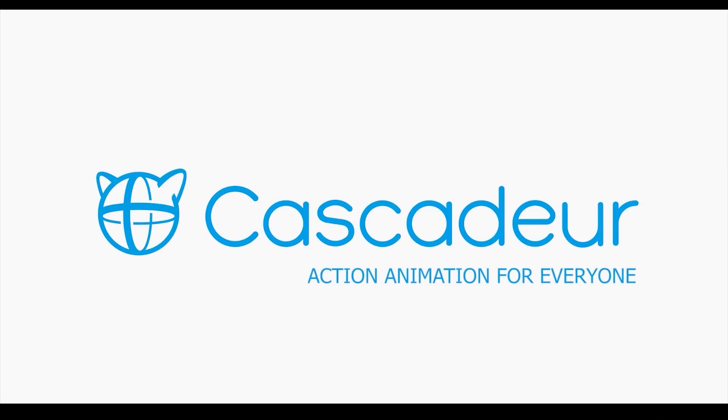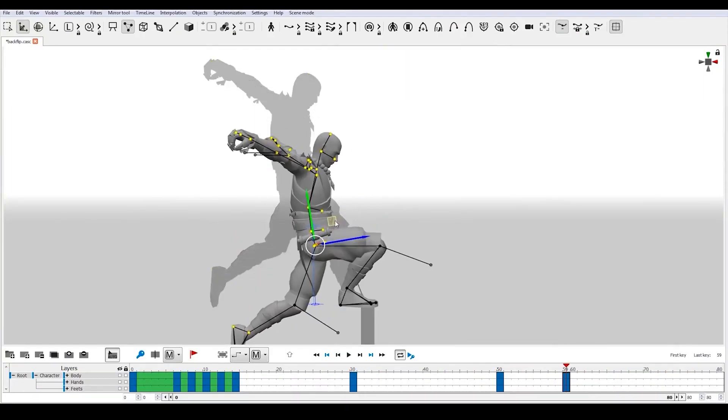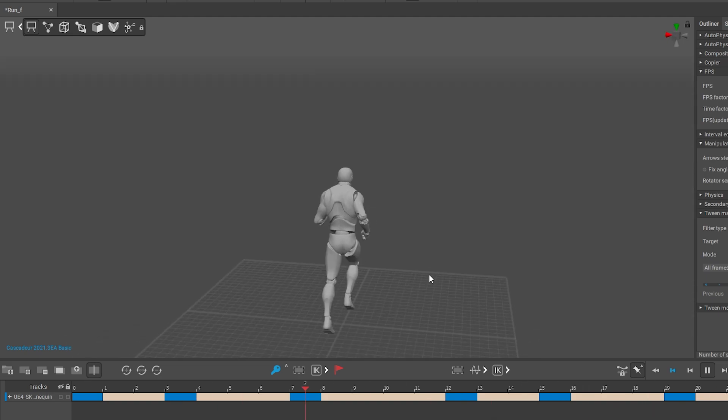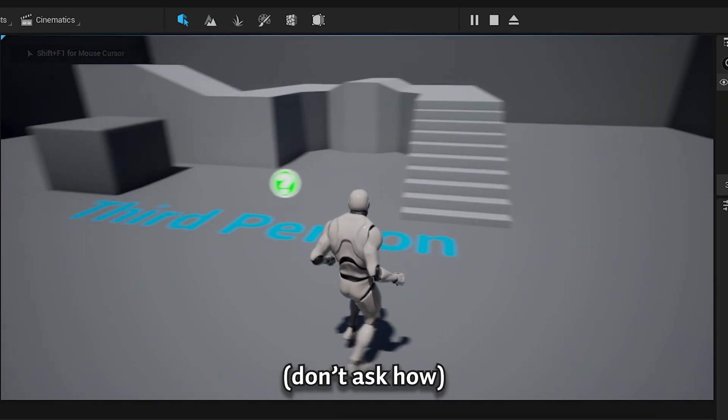I'm using this software called Cascadeur for creating animations. It's free, contains amazing physics and AI tools, and is awesome. I made some jogging animations, exported them into Unreal Engine, and somehow we have a perfect working locomotion system. Don't ask how.